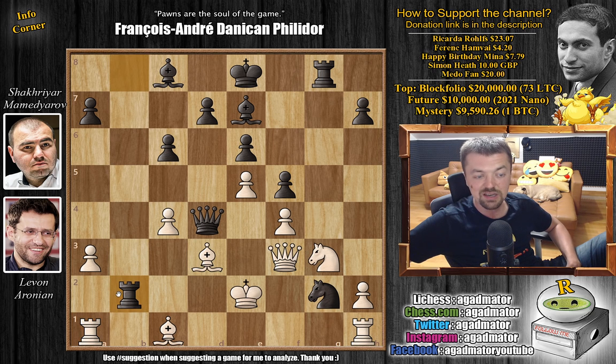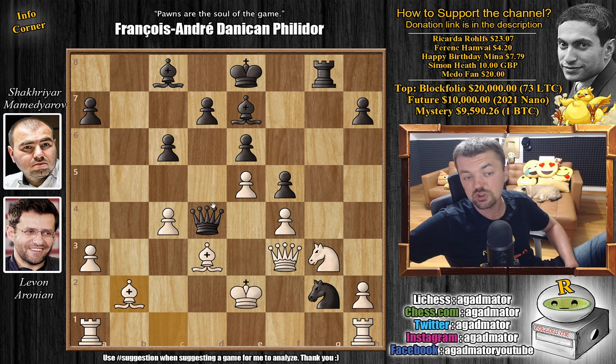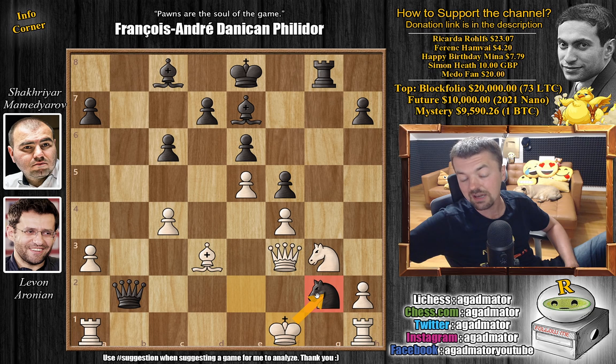After rook captures on b2, Levon captures on b2, but now it's pretty much the same — queen captures on b2 with check, king to f1. Amazingly, Mamedyarov didn't go for rook captures on a1; he just played knight to h4, and it was in this position on move 21 that Levon Aronian resigned the game. What an amazing game for Shakhriyar Mamedyarov, who basically played a perfect game.